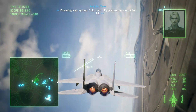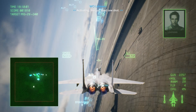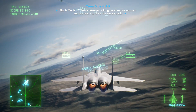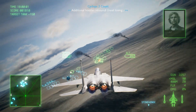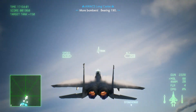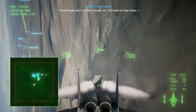Powering main system. Skipping sequences 47 to 97. Activating. We just need one shot. This is mid-air 7. We've linked up with ground and air support and are ready to drive the enemy back. Additional hostiles inbound. Bombers, bearing one-nine-zero. Stonehenge won't survive a bomb run. You have to stop them.